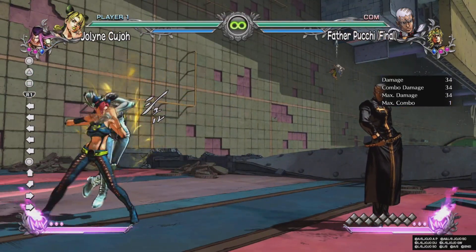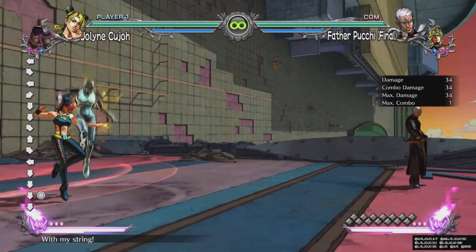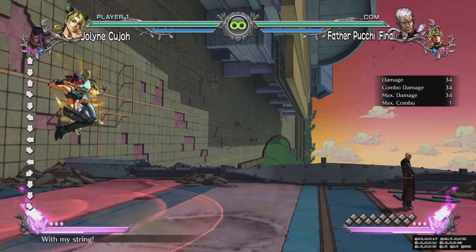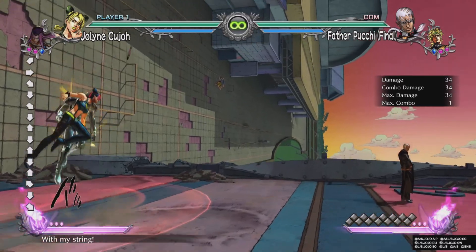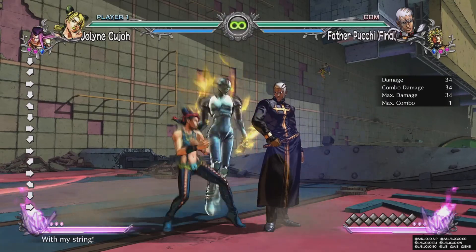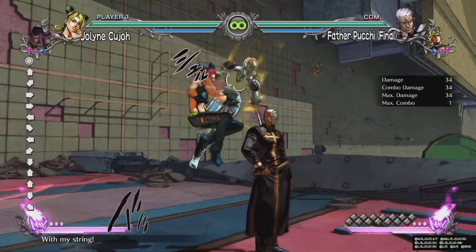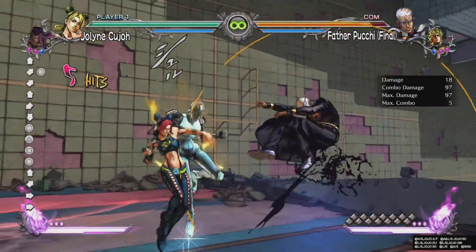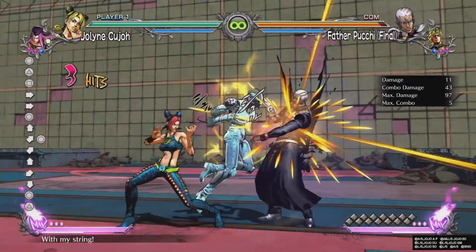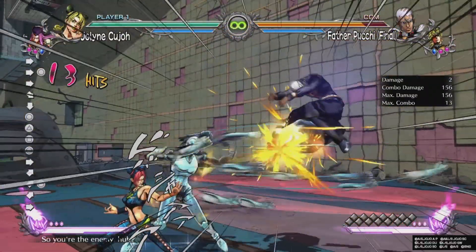Next thing is the stand attacks. The stand normals are pretty good. Circles are anti-air. She's a movement-based character once she hits stand mode. Down, up, down, up, back, down, up, forward allows her movement, and she can also do it in the air to catch anyone that's trying to zone. You can do it mid combo too, right here, as you can see - which allows for combo extenders.